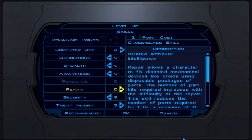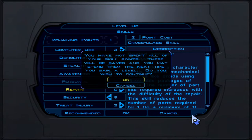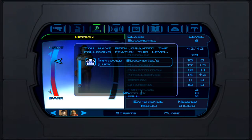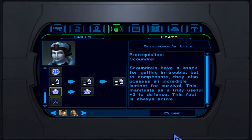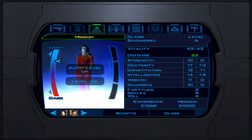Now leveling Mission to level 6. For skills: demolition, stealth, awareness, and security — unfortunately no point for computer use this level. No extra feats either. Hit accept. We get Improved Scoundrel's Luck, which gives plus four defense — up from plus two.